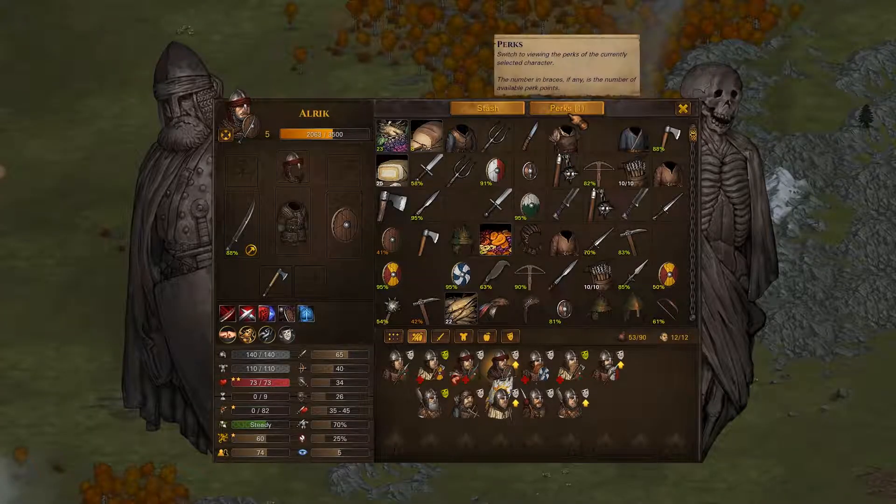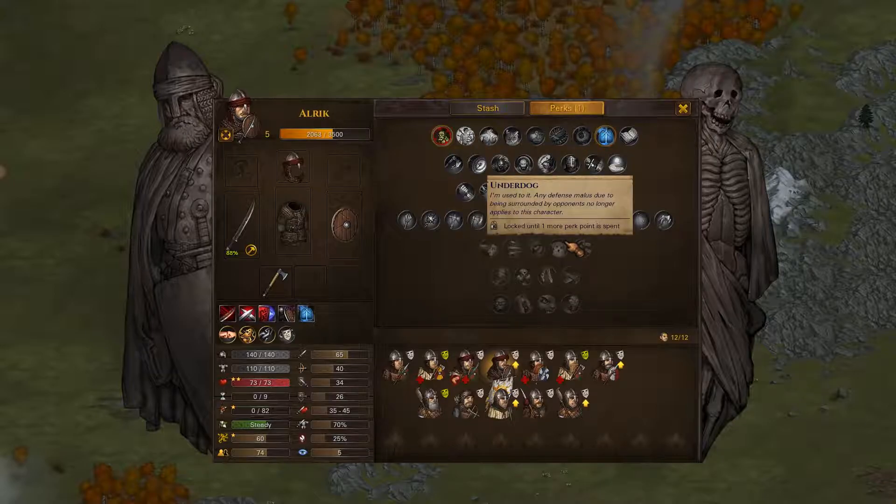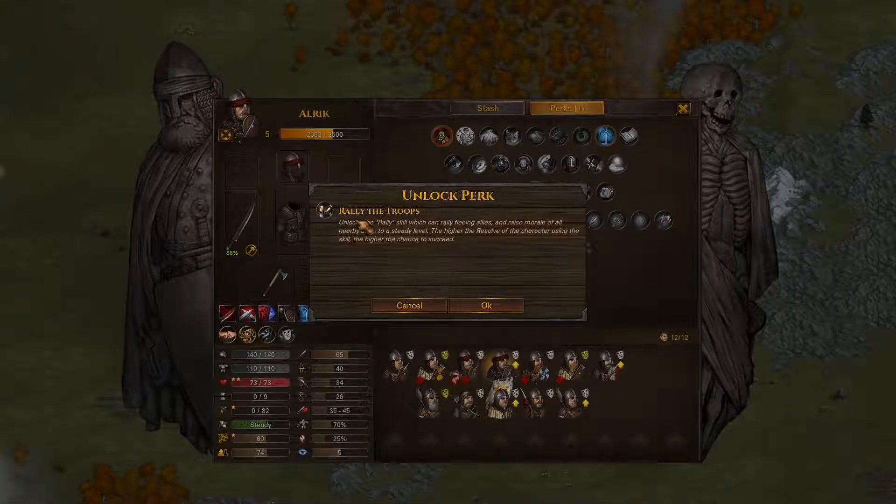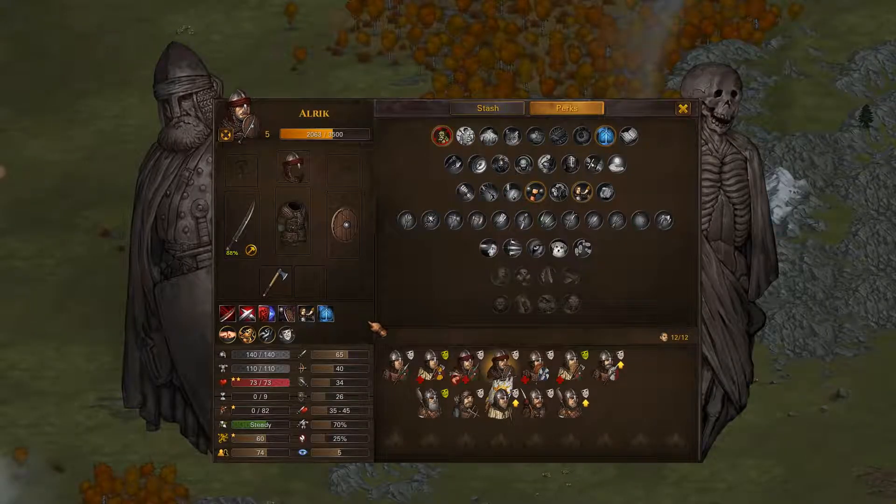He's done with his level up. Let's go on to his perks. I'm going to take Rally the Troops - this is going to make him the sergeant of our squad. So I'm going to give him the Rally skill, which raises the morale of all nearby allies to a steady level. The higher the resolve of the character using the skill, the higher the chances succeed. He has the highest resolve of any of our characters at a total of 60 at the current time, so let's go ahead and do that.